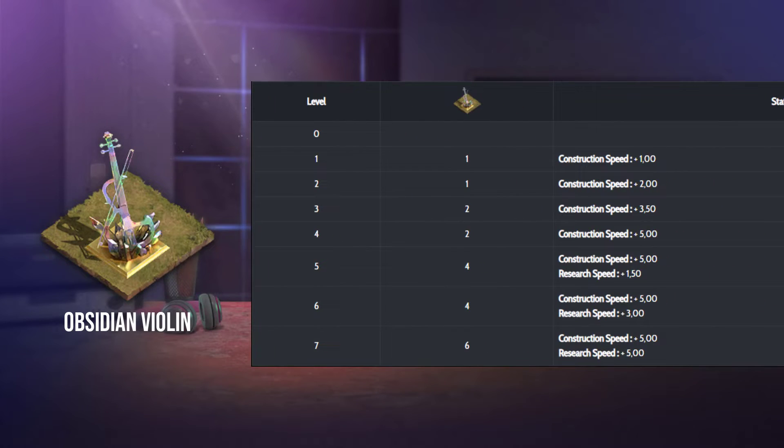The second statue is a PvE statue which can give you a research and construction bonus of up to five percent. To reach the maximum, you will need 20 upgrade items. Considering the number of statues of this type that the developers are planning, I think a lot of research and construction content will be coming soon.